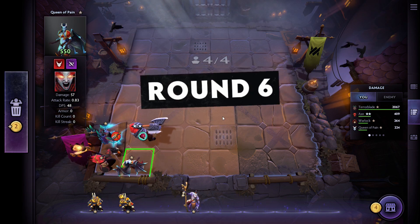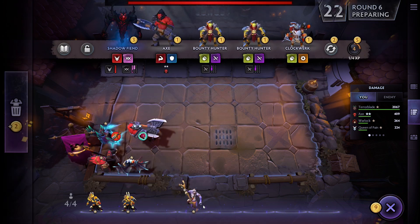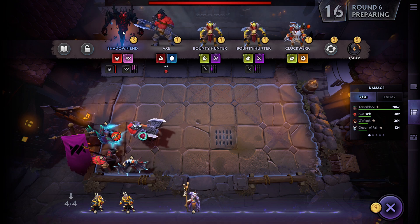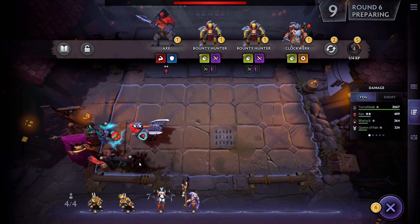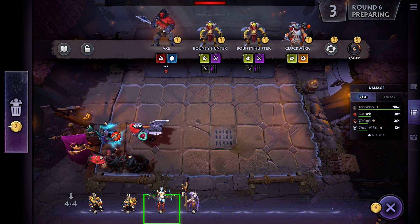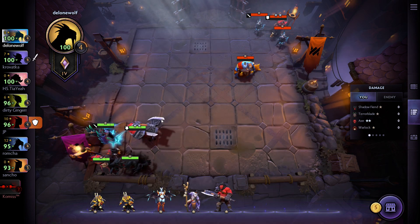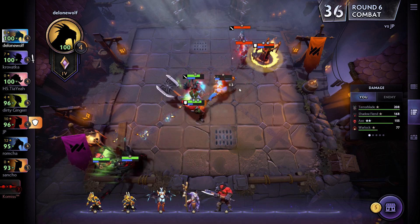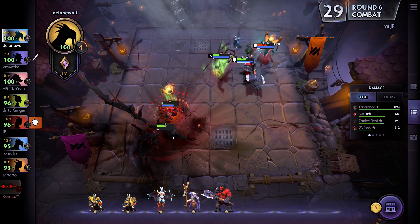I probably need to change my setup a little bit, but this is nice. I'll get a new unit and then get rid of the underperformer since he's way more powerful now. I'll also take another Axe for a chance at a tier 3 Axe later in the game. The opponent has a tier 2 Warlock — this is going to be the real test. Come on guys, Terror Blade, do that maximum damage.